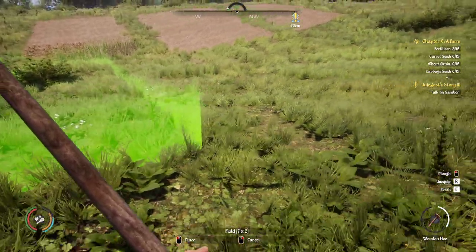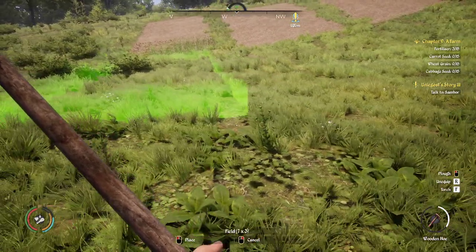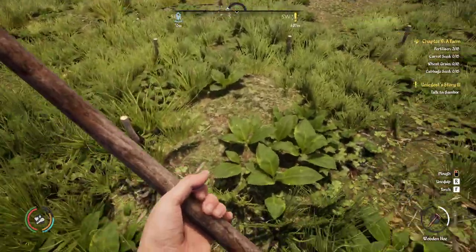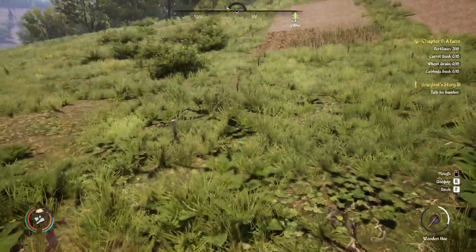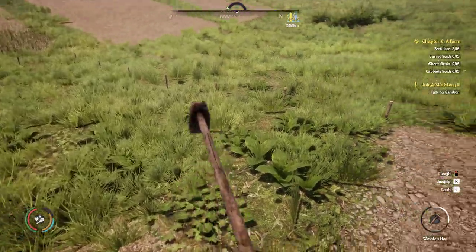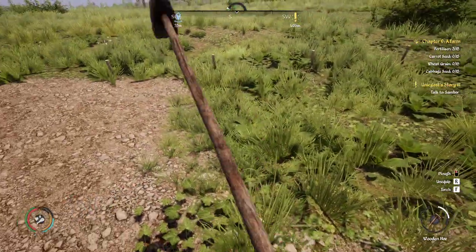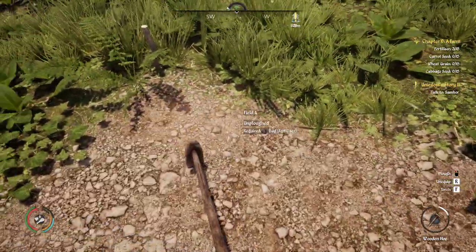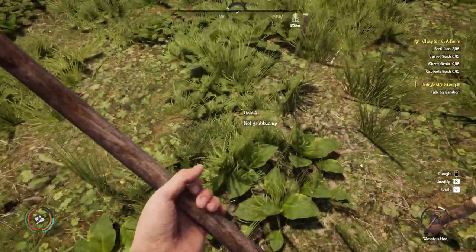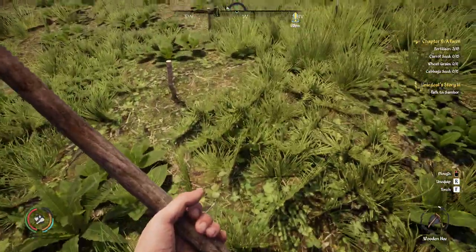We want to do another building — a farm and a field. We'll leave a little bit of space between them; you don't need to, it's not built into the game, but I'm going to do that. This one's going to be pretty small, but we can always change it down the road. I don't need huge fields because our population is not that big yet. I definitely want to get this Unigost storyline done as soon as I can so we'll have more space.